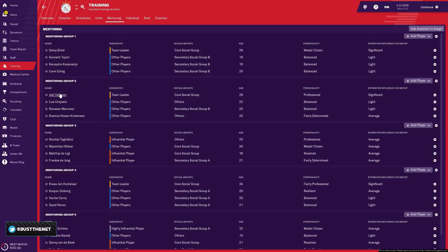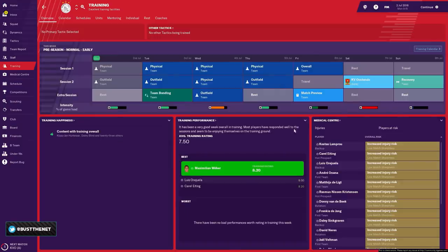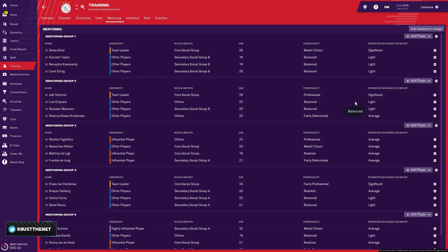We've got another mentoring group with Jo Weltman and another team leader in Muhutla — you can see that the three players from the dynamics hierarchy are going to have significant influence on their groups. The minimum size of each group is three, and there's no maximum. However, remember it can work both ways — if you have a group of jokers and one professional player, there is the possibility that the professional player could turn into a joker too. So be careful and pay attention to what you're doing.